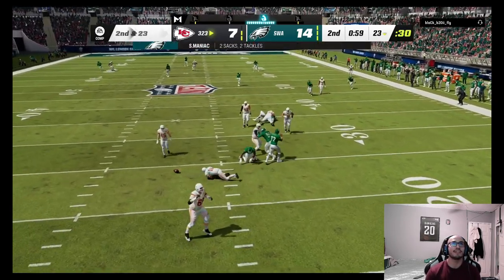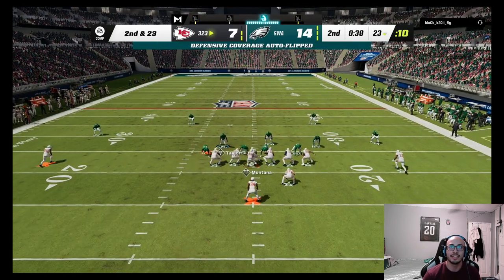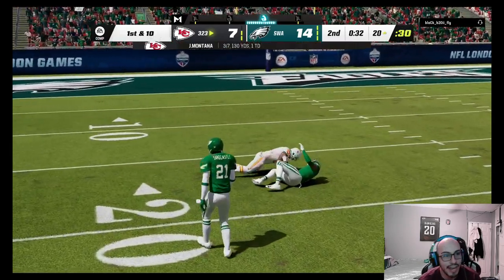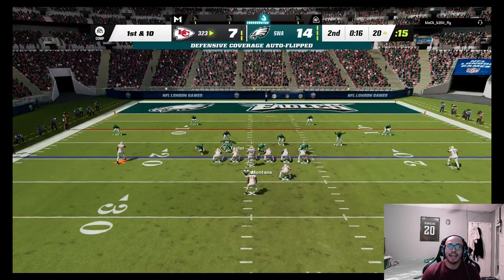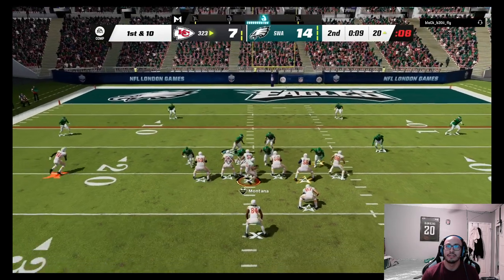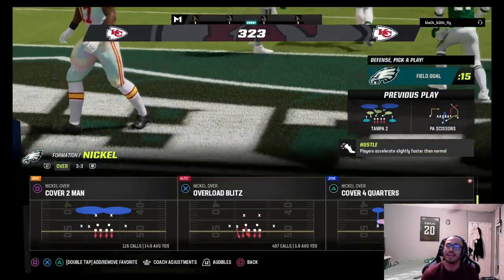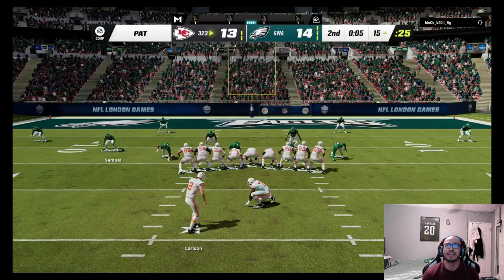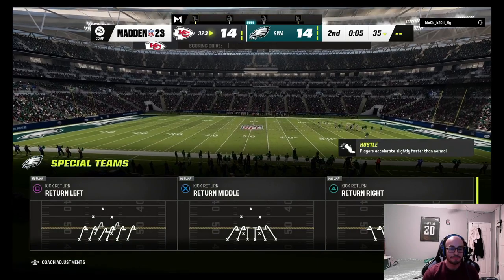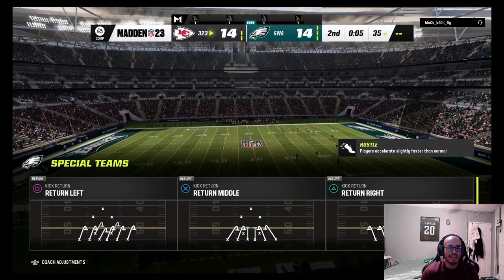Nowhere to go for the opponent — Shaquille Leonard's right there, let's go! But then Tony Gonzalez catches a touchdown right in the middle — Darren Woodson was right there and couldn't make a play. I put my players in the right position with deep zones and they can't keep up. That's crazy.